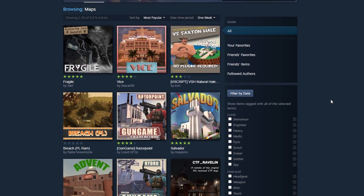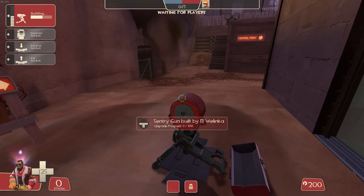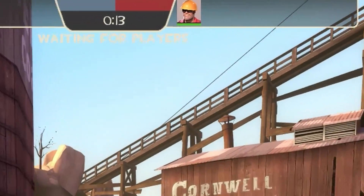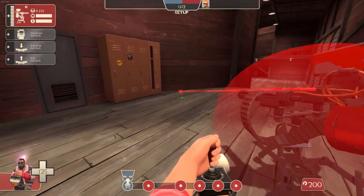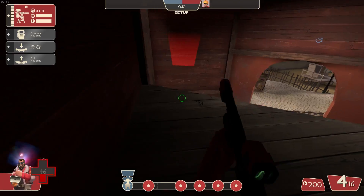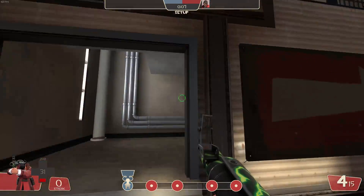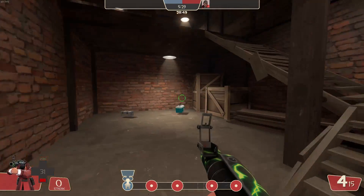How can you launch a map from the Team Fortress 2 workshop, or any map, even those already existing in the game? Exploring an empty map can be beneficial — for instance, it allows you to discover sneaky sentry spots or interesting places for rocket jump ambushes. You can run an empty server for given maps like this.